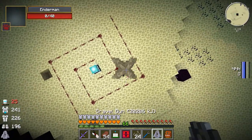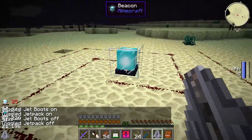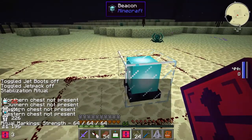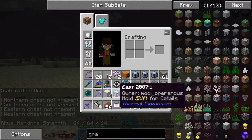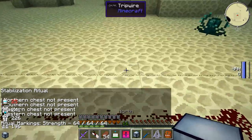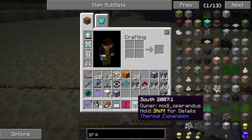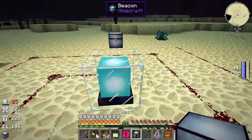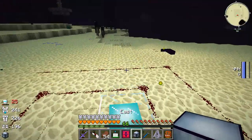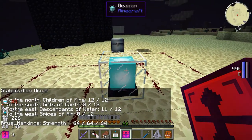Next we need to do the chests. It said northern chest, southern chest, eastern chest, and western chest. So we're facing north right now. I made up a bunch of chests with each one marked. We just put them on the outside of the path here. And clicking it again, it says children of the air, children... gifts of the earth. I might have screwed up the placement - there's eleven of twelve descendants of water, and spices of air is ten of twelve. I think I mixed up left and right.